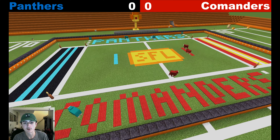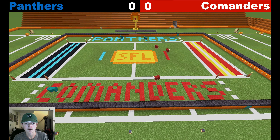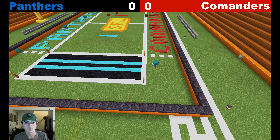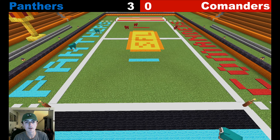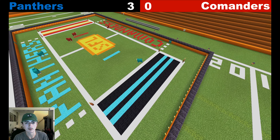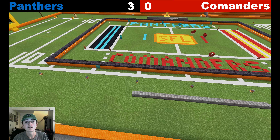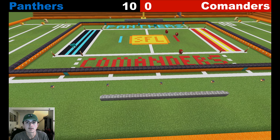Commanders are looking to end that shutout streak. A Panthers player crosses the dog line again, gets his eligibility tag back. He takes the 3-0 lead, and he does it — field goal for the Panthers, it is 3-0. He then leaves the end zone, goes back in, and scores a touchdown. Touchdown, Panthers! It is 10-0 Panthers.